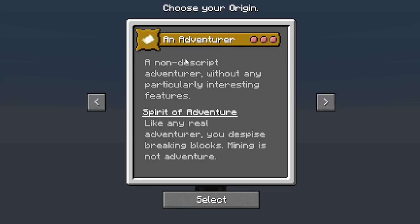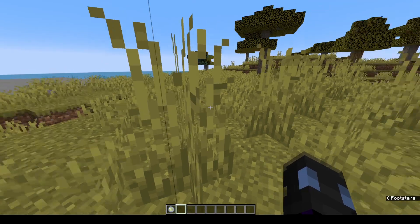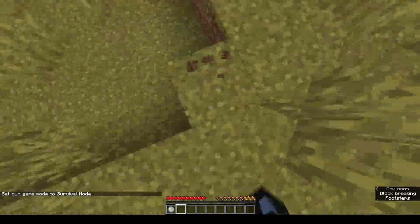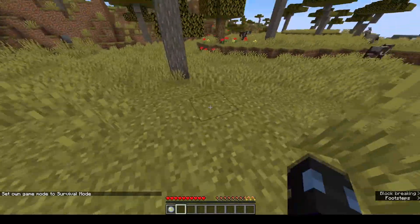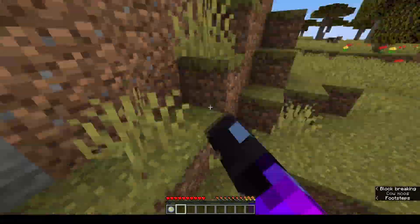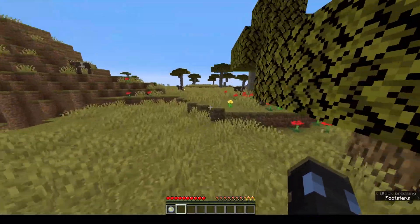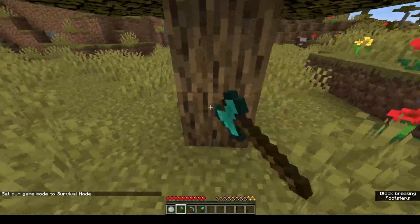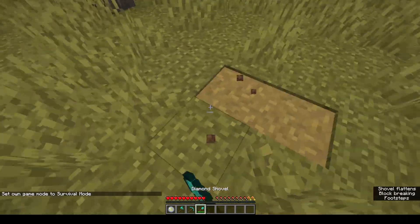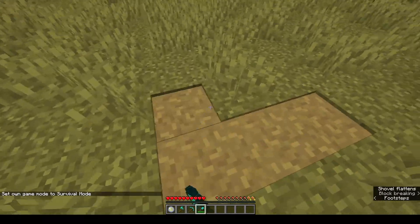We have an adventurer — a non-descriptive adventurer without any particularly interesting features. Spirit of adventurer: like any real adventurer, you despise breaking blocks. Mining is not adventuring. This is the idea that was in the thumbnail. As you can see, you can't break blocks. No block breaking for you. Can't break wood, can't break dirt, can't break stone, can't break anything. Breaking blocks is illegal now. And unlike adventure mode in Minecraft, even when you have the appropriate tools, you still can't break any blocks. You can make paths, though.